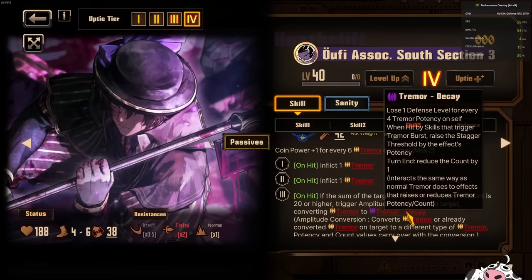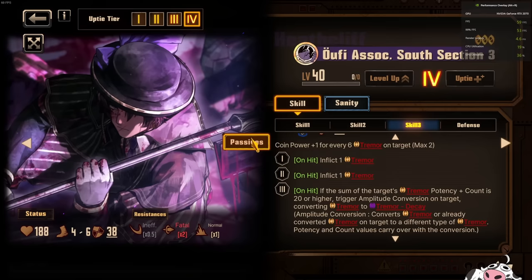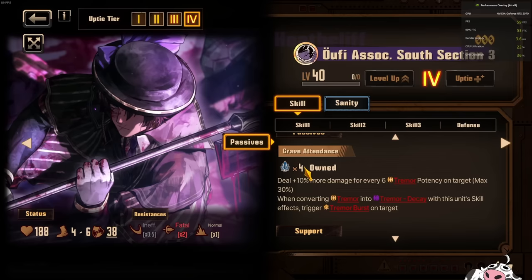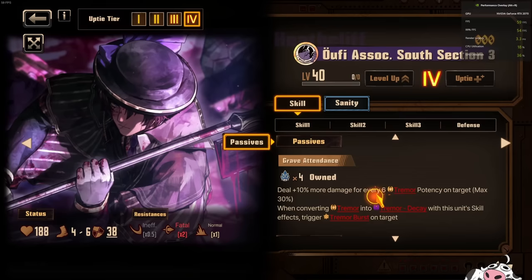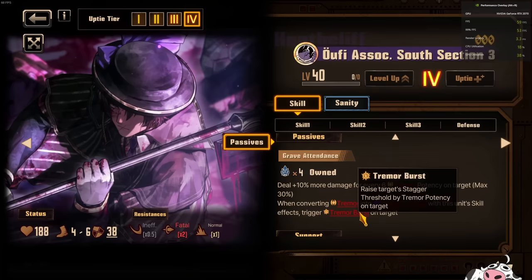Meaning that you can just treat this as regular Tremor but with the additional effect of the defense level down. This is just super cool design. You can treat Tremor Decay as just Tremor — it's the exact same thing with one additional effect and everything else just interacts with it normally like regular Tremor. Another passive he has is that when he converts it, he will also trigger Tremor Burst on the target. So essentially with this character, you want your whole team built around Tremor. You want to get at least up to the 20 requirement.